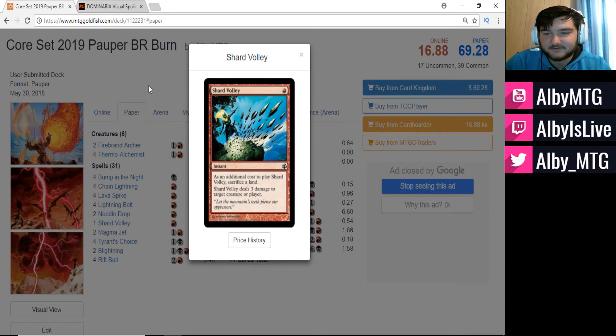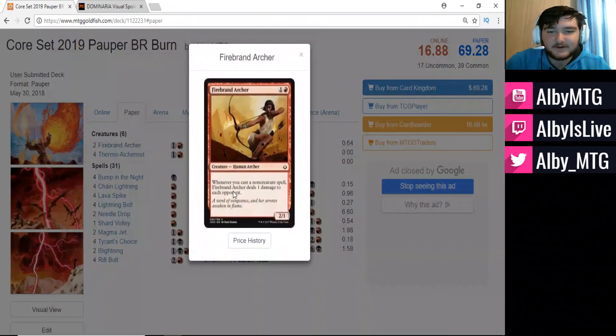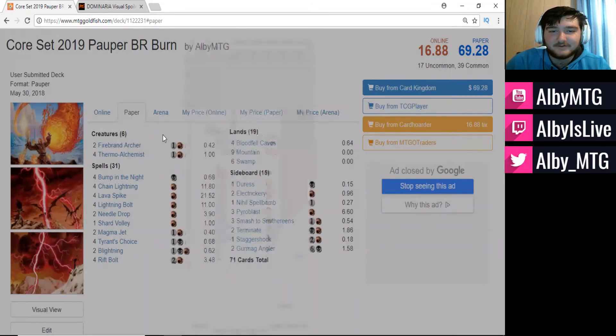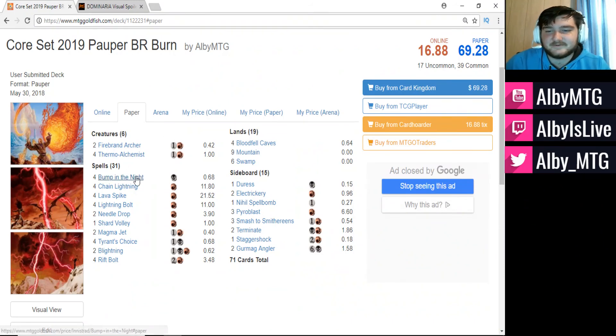We're running cards like Firebrand Archer — two of these. It's a two-mana 2/1; whenever you cast a non-creature spell, it deals one damage to each opponent. And Thermo Alchemist, a 0/3 defender. You can tap it to deal one damage to each opponent, and whenever you cast an instant or sorcery spell, untap Thermo Alchemist. That's why I have the four-two split in favor of Thermo Alchemist.